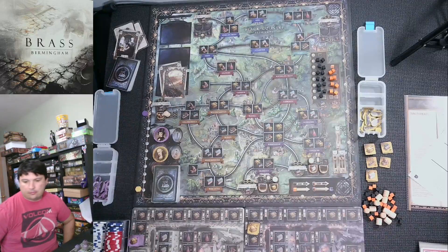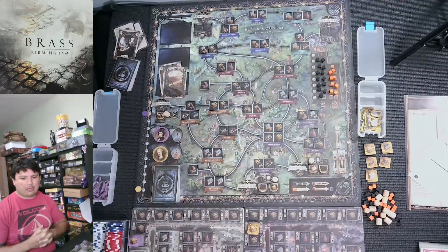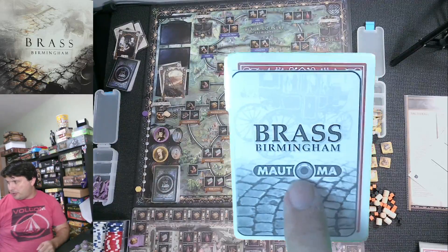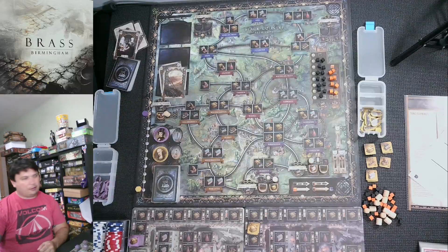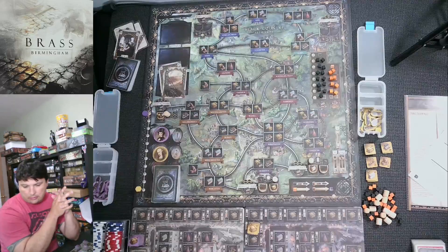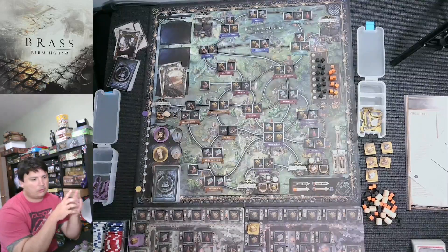Welcome to the stream, my name is Dante. I'm going to be playing Brass Birmingham solo versus the Matoma deck, which is 22 cards total. I've already created my Automa deck. I will be purple, the Matoma will be yellow — or I might just call them the AI. I played against them once on easy mode and got a really good win, just to get the rules down.